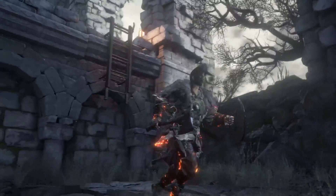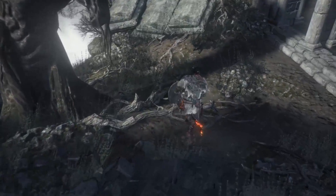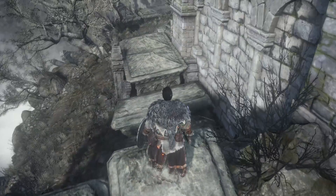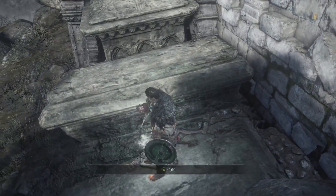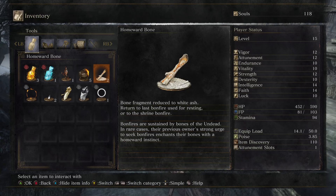There's a ladder we should be able to kick down. Basically this tower opens up all of that, including that area over there. First homeward bone — 'bone fragment reduced to white ash. It returns the last bonfire used for resting or to the shrine bonfire.' That's something they've added and I think it's good. A lot of times you want to go back to the shrine; you have to use it, go back to your bonfire, then warp back. It's kind of cool that they just let you jump the middle point and go straight back.